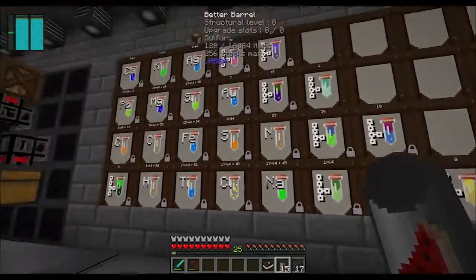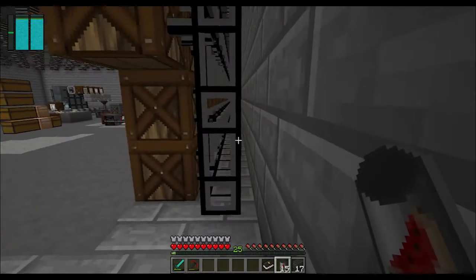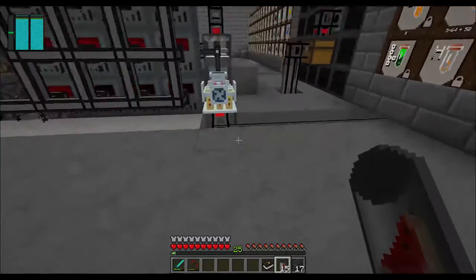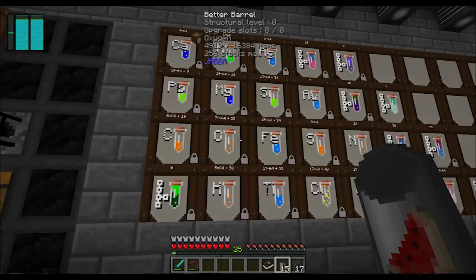I've got a sorting system set up and it's the same as the other side. It's using the relocators and standard barrels. For now I have a decomposer here with relocator pipes that feed into the system.